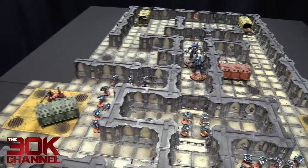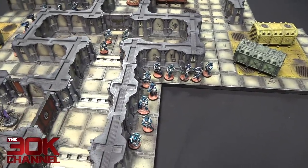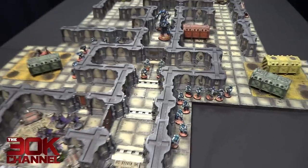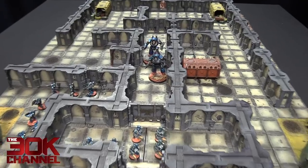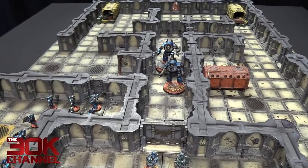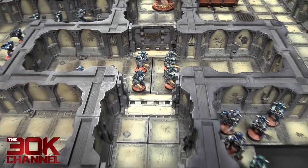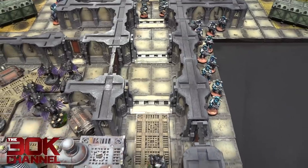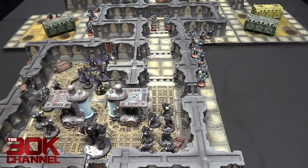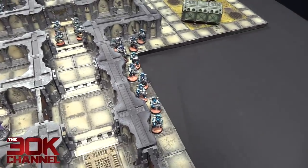I've pushed forward with the Vet Squads — the one on the left only a little bit, the one on the right moved quite far up to get in that little tiny door maybe next turn. The Contemptors moved and ran. Alpha Legion turn one shooting: the Volkite Culverins opened up on the Raven Guard Volkite Squad — 16 shots, 12 hits, 9 wounds, took off two with the original shooting and the Deflagrate rule took off one more. They took a leadership test and passed.